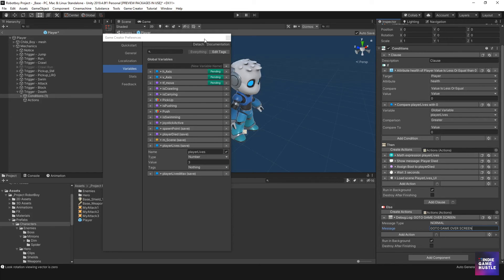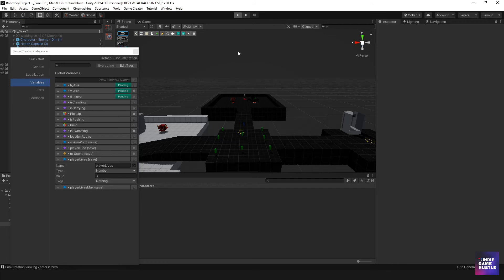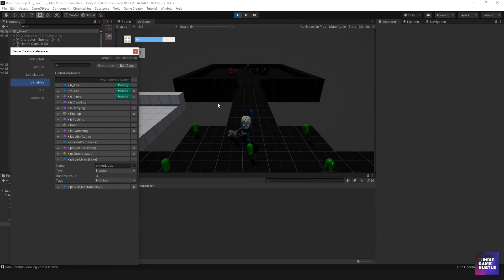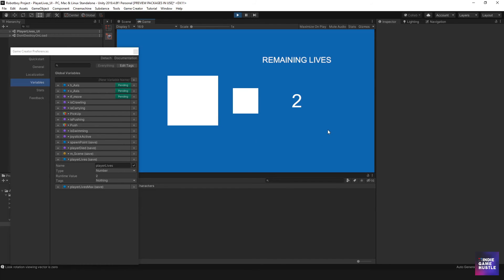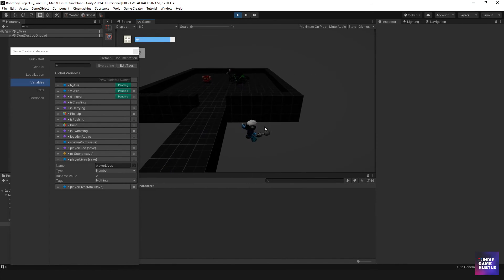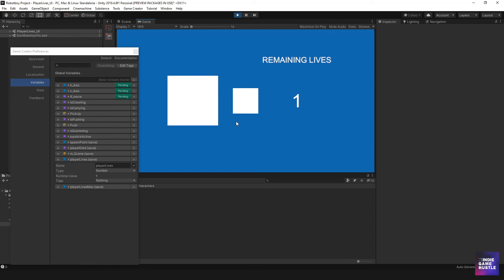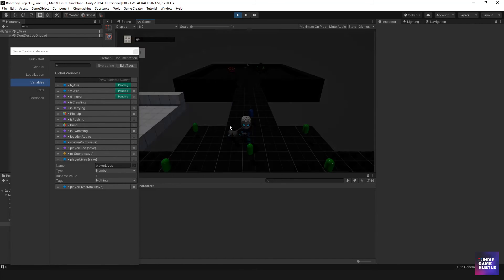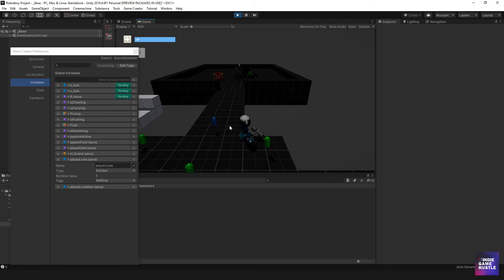So let's check to see if this works the way we think. I'm going to go back and hit play. We need to die three times. I could have just changed the variable to one so we don't have to die three times, but why not? Jumping into the lake — the water, or the poison, or the lava. Two. We're dead again. It's like a game of Overwatch — sometimes people throw games and just jump off the edge. So we're at one. I don't think this is going to work, and the reason is we're currently at one — we have one life left.